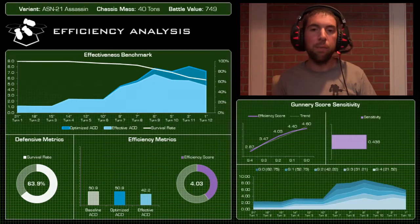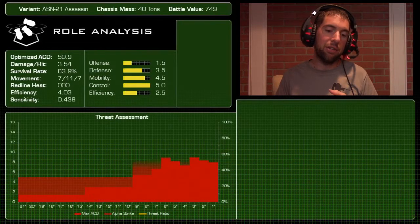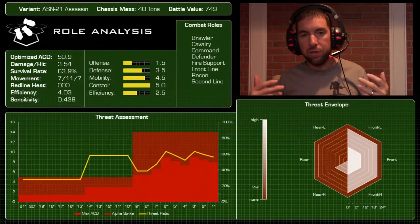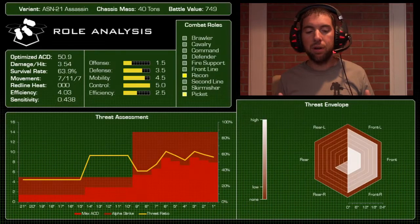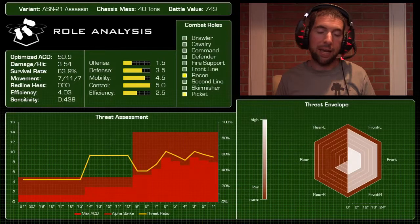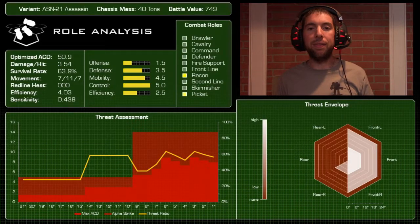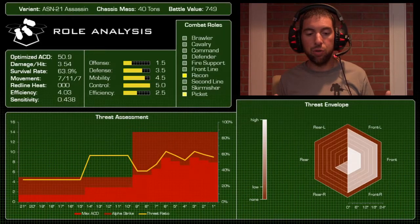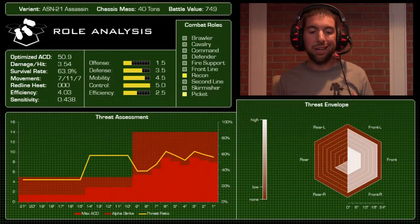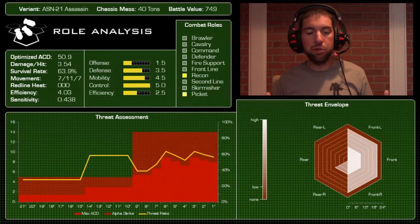Let's talk roles. First, key metrics recap: optimized ACD of 50.9, damage per hit 3.54, survival rate 63.9%, ground speed 7/11 with seven jump jets. It didn't build up any heat in offensive benchmarks — to generate heat you have to be jumping. Speed is life for this mech, so avoid movement penalties if possible. Efficiency 4.03, gunnery sensitivity 0.438.